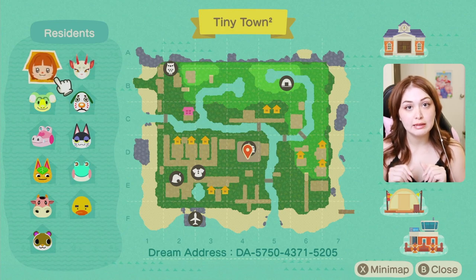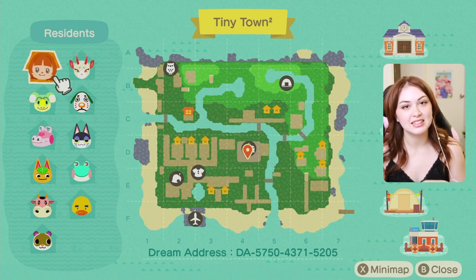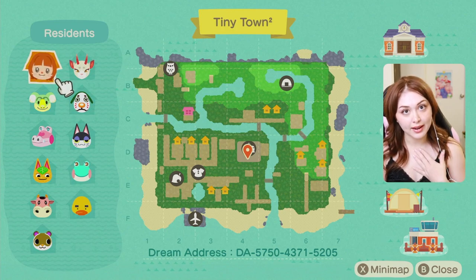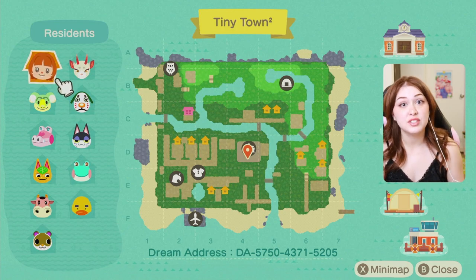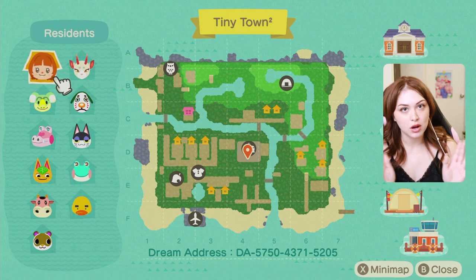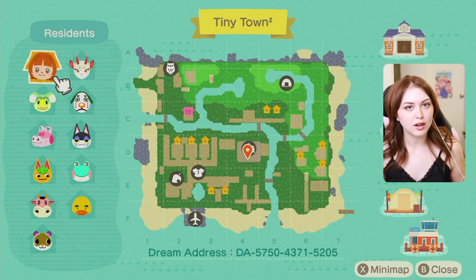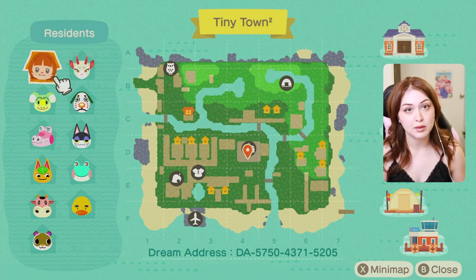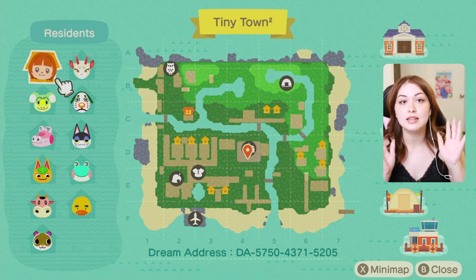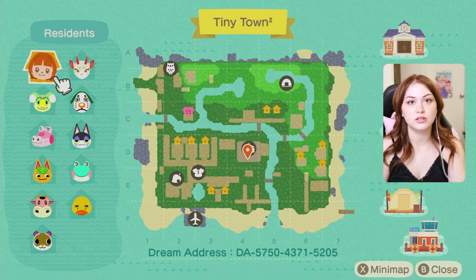The term 'no terraforming' has a little asterisk, a little disclaimer. 99.9% of the island is not terraformed or waterscaped — completely untouched. I did do some slight adjustments on cliffs here and there where I wanted to put an incline. For instance, I have a diagonal bridge that would not have been diagonal if I did not slightly adjust the water. I still regard this as a no terraforming and no waterscaping island since I barely even touched it and it is indistinguishable from my original map. I also don't consider the pathing to be included in the no terraforming clause.